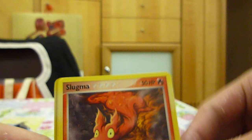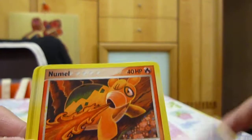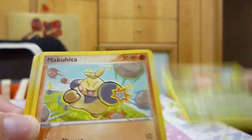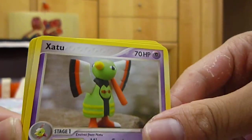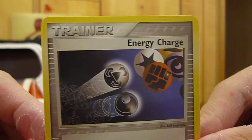With a Slugma, Net 2, Pneumo, Purple, Makuhita, Luticolo, Saturi, Scramble Energy, and an Energy Charge.